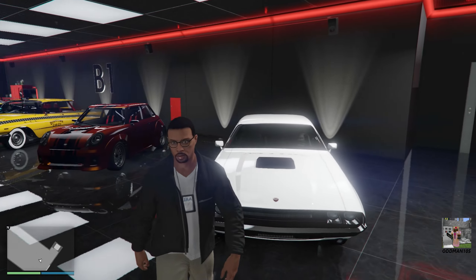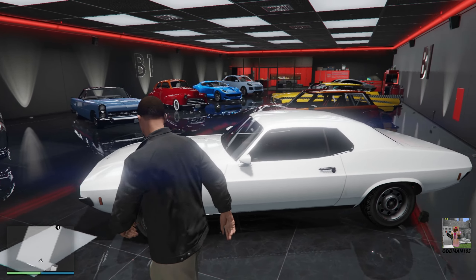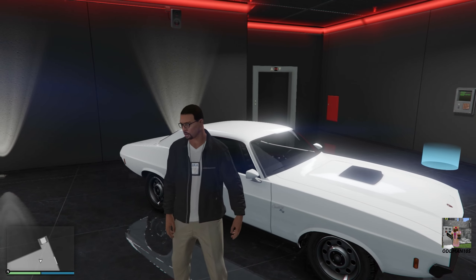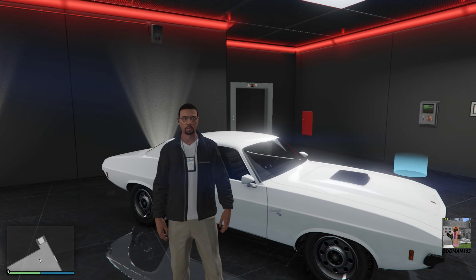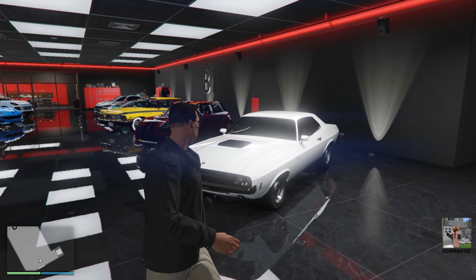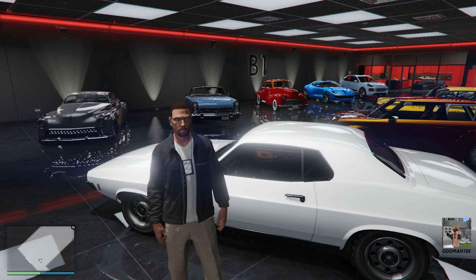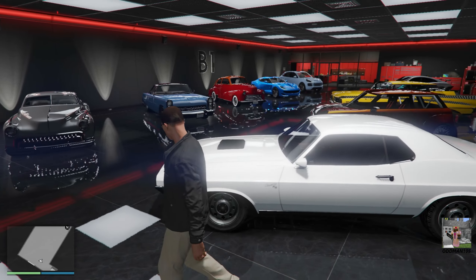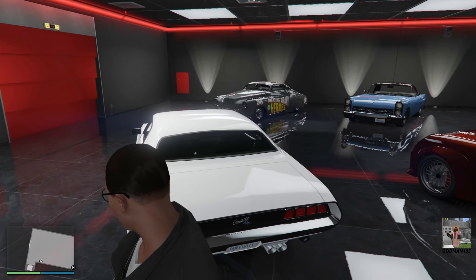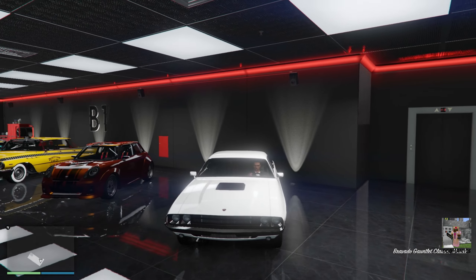The Bravado Gauntlet Classic is designed after the real life 1970 Dodge Challenger — first gen Dodge Challenger — and I think Rockstar nailed the design. This is an OG car and if Rockstar released it today it'd be well over a million and a half, maybe two million dollars. It's an absolute bargain even when it's not on sale. We're going to do a clean muscle car build — no liveries or blower scoops — keep it as clean as possible.